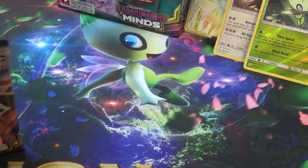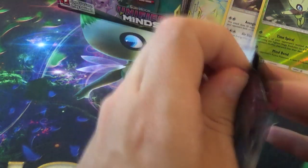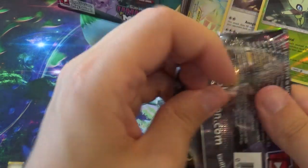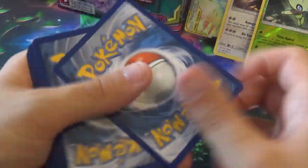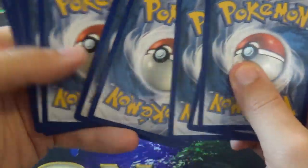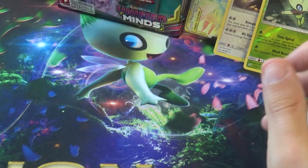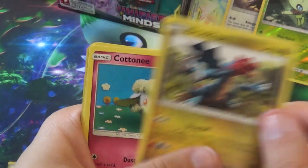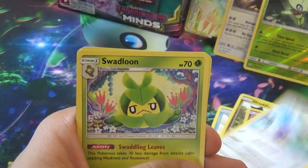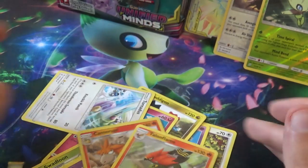So the hits so far: three standard GXs, a Full Art, a Rainbow, and a Gold. I've had better. Next pack: Slakoff, Drifloon, Jupehider, Dredigan, Cotony, Tornado, Swaddloon, Why Not, Reverse Camerupt, and a Talonflame. It doesn't even have Flare Blitz or Brave Bird.